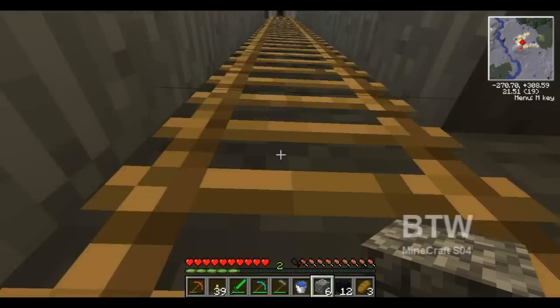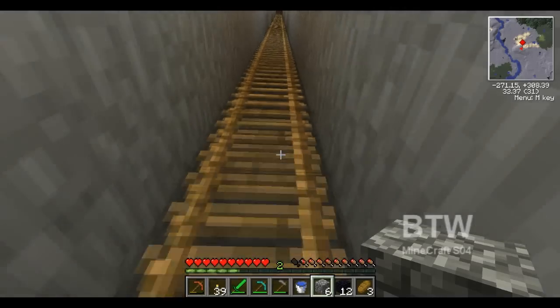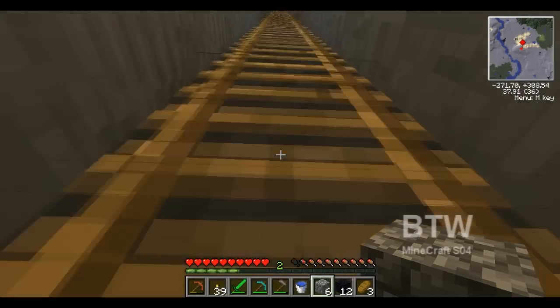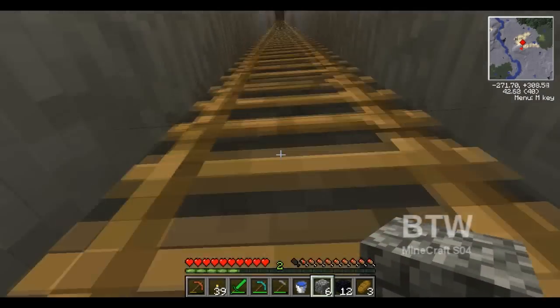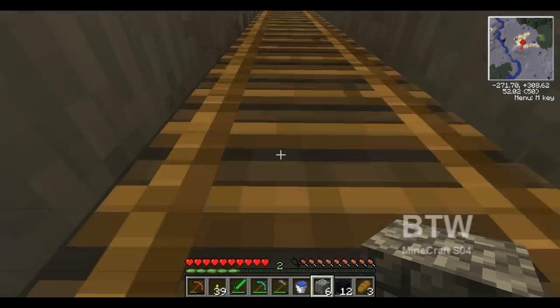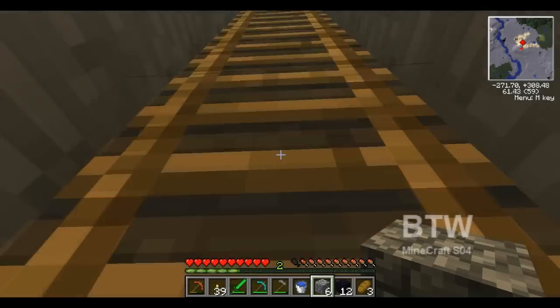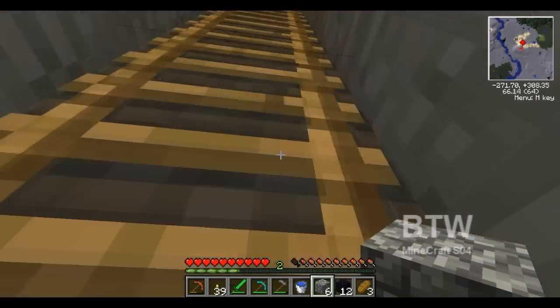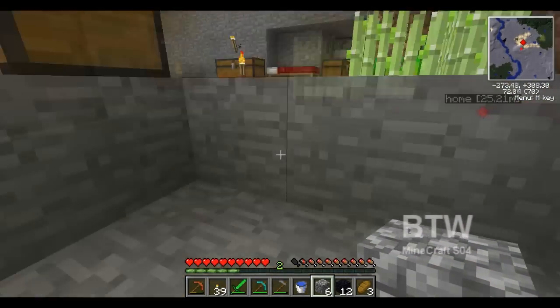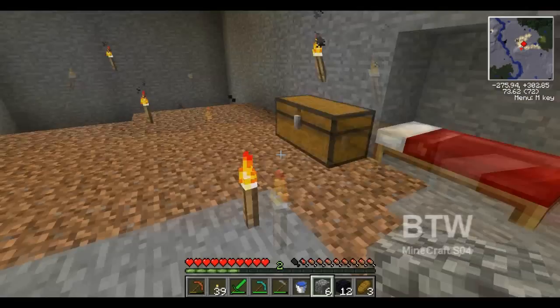I don't know where I'm gonna build the portal — I don't like the sound of eggs zooming at me. We'll figure it out; it'll probably get moved but I just need it built. I don't even have any flint — I'm going to have to create some. Come on, grow so I can crossbreed you.